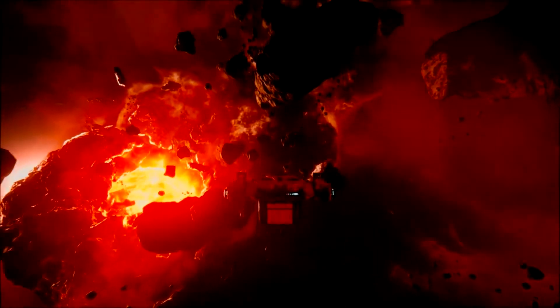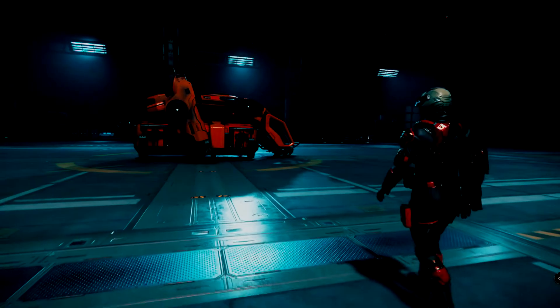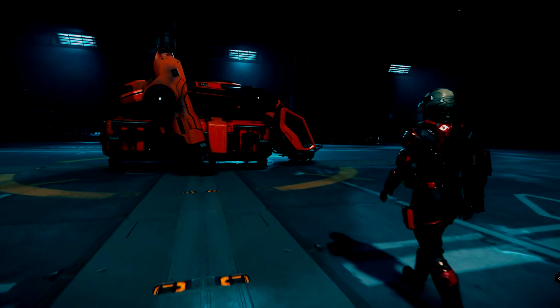The personnel carrier has a SCM speed of 150 meters per second and an afterburner speed of 920. It has a crew of one but can fit six in the back. The personnel variant and the cargo variant don't have any weapons and are equipped with a small power plant, two small coolers, and a small shield generator.